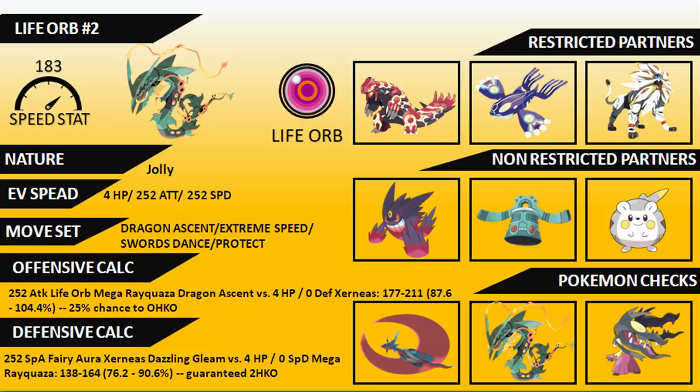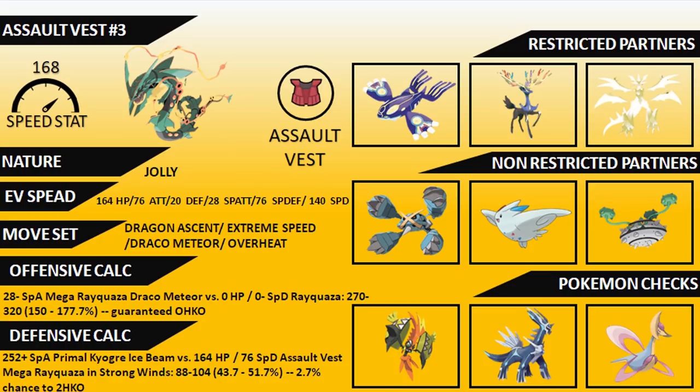The next sample set is a personal favorite from the 2016 format — the Assault Vest variant. Assault Vest Rayquaza was something I used to great success in the 2016 season: top cutting UK Nationals, coming second at Glasgow Regionals, and top 18 at Dublin Regionals. I had many builds of it in 2016, so I definitely wanted to include it in this guide. The Speed stat of 168 gives you the jump on all base 100s at max Speed — things like Mega Kangaskhan, Mega Garde, Palkia, and others.